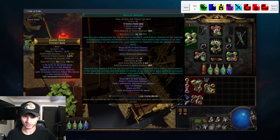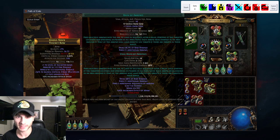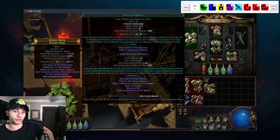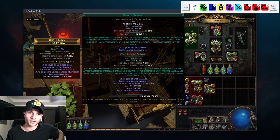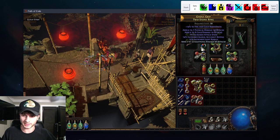I'm just using Rain of Arrows. I got a Vol Rain of Arrows from doing a side area. If you do a side area in Act 2, you're almost guaranteed to get it, because there's only 3 Vol skills: Detonate Dead, Fireball, and Rain of Arrows. So if you do a side area, you're almost guaranteed to get it.